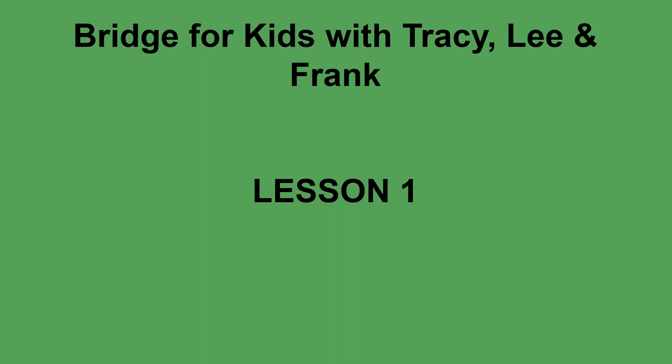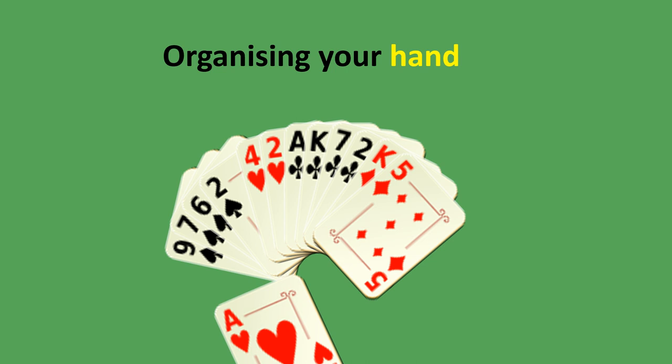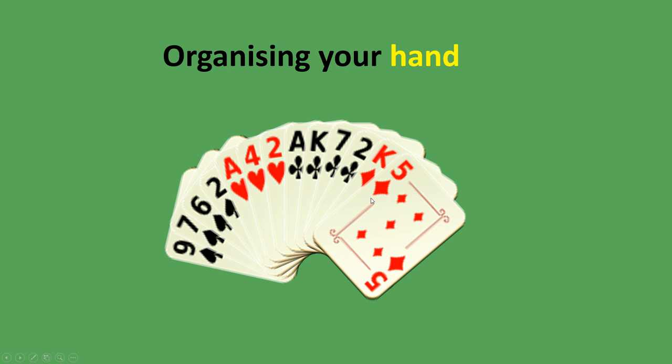Your hand begins by dealing the 52 cards out to each person. You pick those cards up and organize them by suit, and within each suit you want to organize them in order from smallest to biggest or vice versa. You also want to separate your red suits from your black suits so you don't get them confused. These are the spades, the hearts, the clubs and the diamonds.